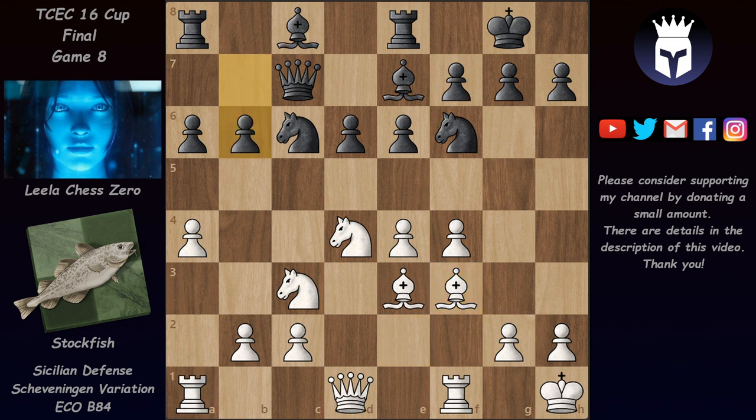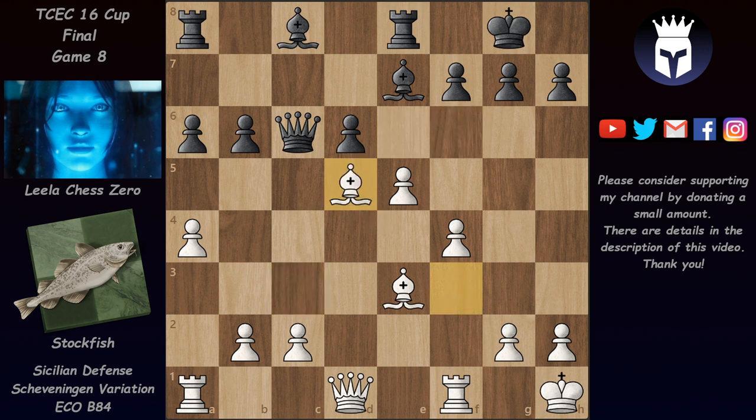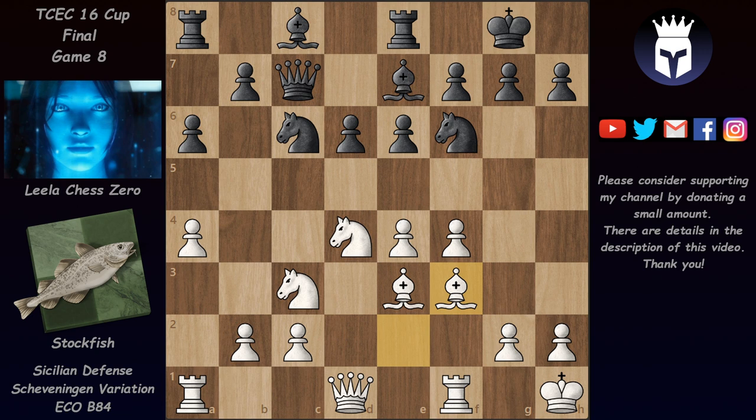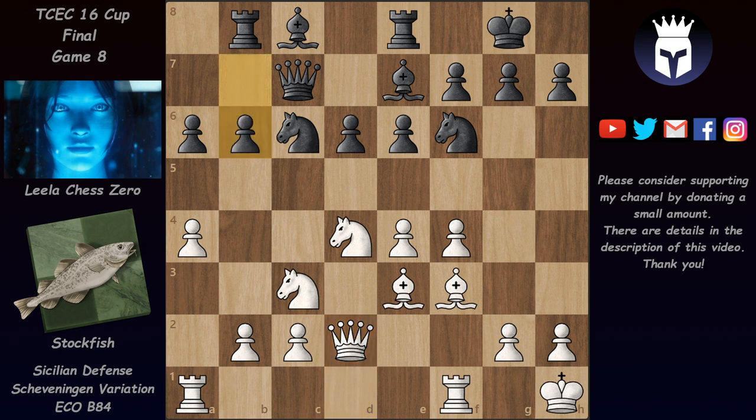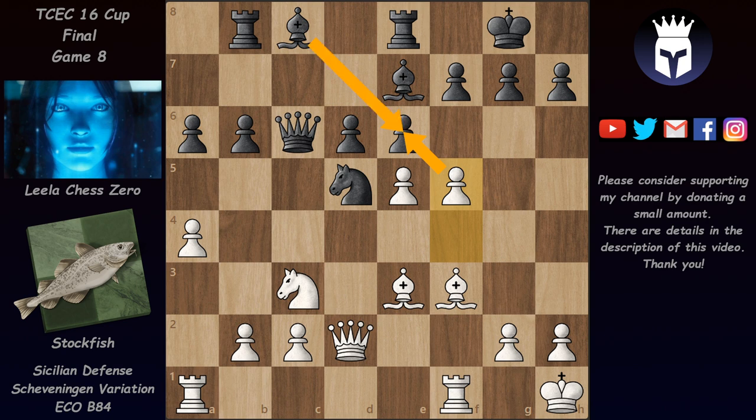Developing the bishop to b7 would fail because b6 loses tactically — after knight takes, queen takes and e5, both the queen and the knight are attacked, and also the rook on a8 is hanging. Knight d5 doesn't really help because of knight takes, pawn takes, bishop takes, and white picks up the rook. So b6 is not a possibility. Instead we have rook b8, removing the rook from that dangerous diagonal, but after queen d2, b6 is still not possible because the same tactic with knight takes, queen takes and e5 still works, as with knight d5 white has the very strong f5.